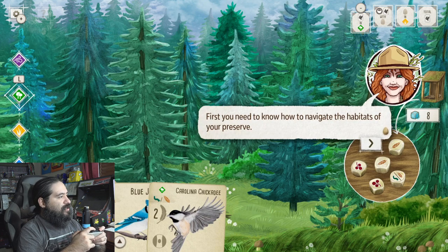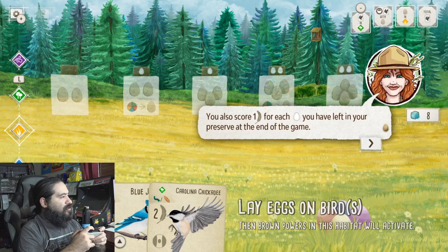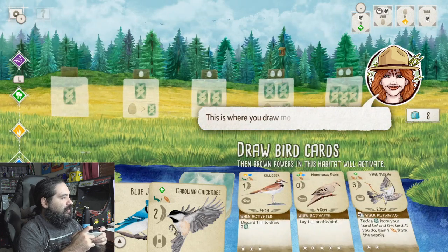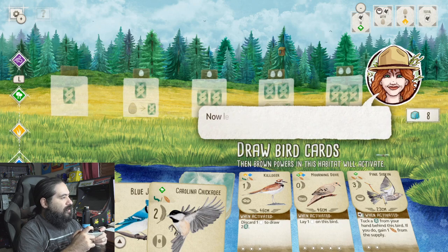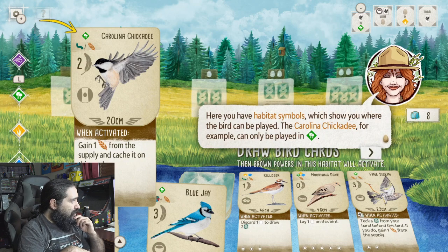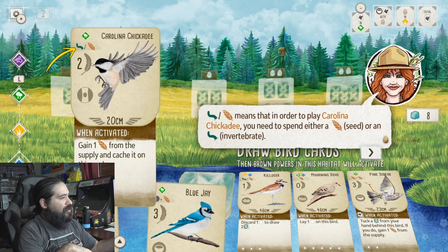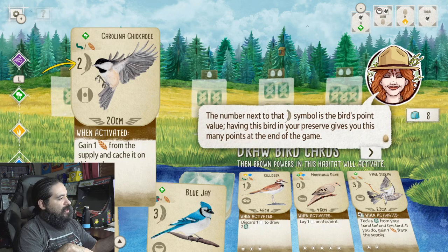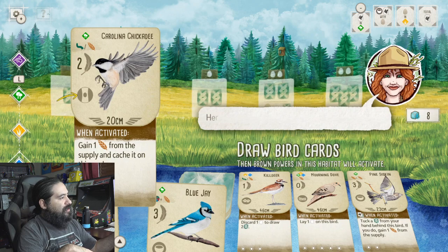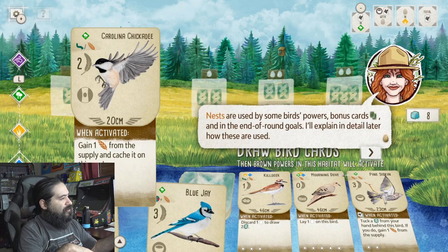You need to know how to navigate habitats in your preserve. We're in the forest — in the forest, you gain food. In the grassland, you can lay eggs, and score one for each egg you have left. Check out the wetland. These are birds in your hand. Look closely at the chickadee's habitat symbols — it can only be played in the forest. There are five types of nests: cavity, platform, ground, bowl, wild. They're used by bird powers, bonus cards, and end of round scoring.